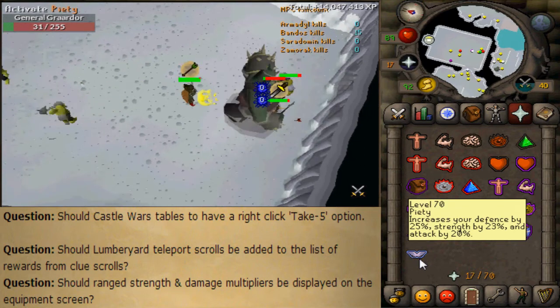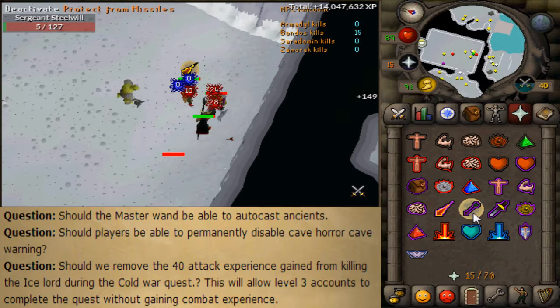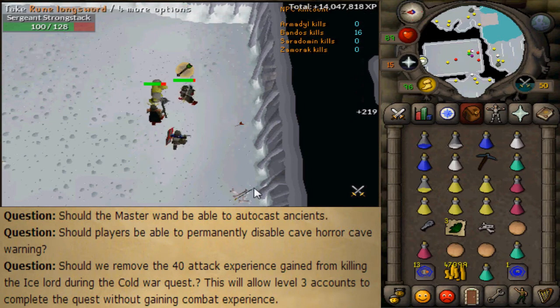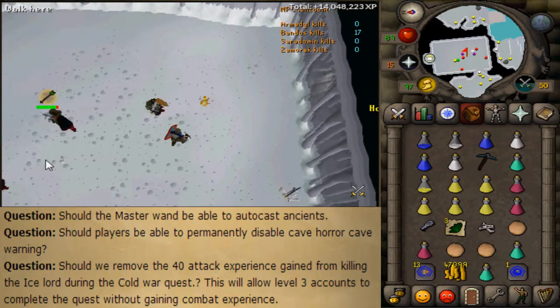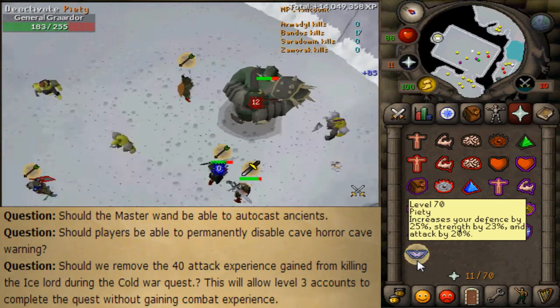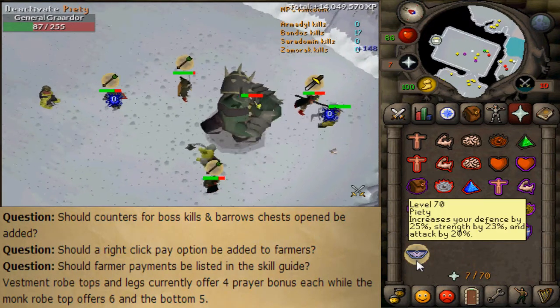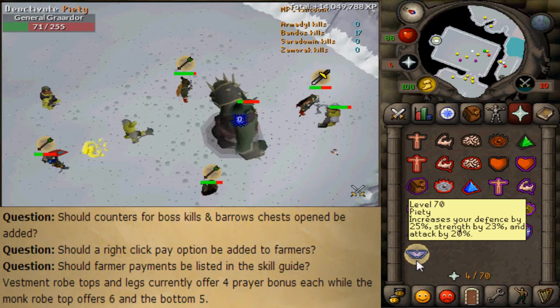Should the master wand be able to autocast Ancients? Yes, why not. Should players be able to permanently disable the cave horror warning? Why wouldn't you want that for people who do cave horrors. Should we remove the 40 attack XP gained from killing the ice troll during the Cold War quest? That would be good for level-three accounts and skillers. Should counters for boss kills and barrows chests be added? I like that idea — if you're at Bandos people ask for your kill count to see how close you are to a drop.